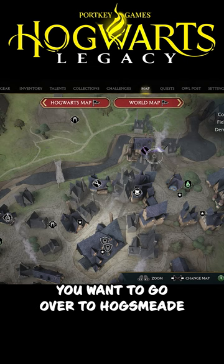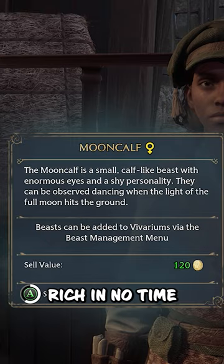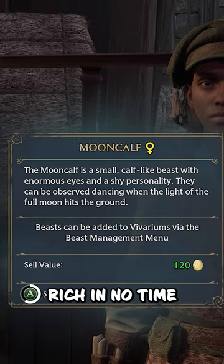Next, go over to Hogsmeade and head to the Brood and Peck store, sell every single one of your moon calves, then rinse and repeat. Doing this will make you rich in no time and you can buy literally anything you want in Hogwarts Legacy.